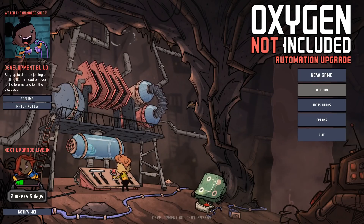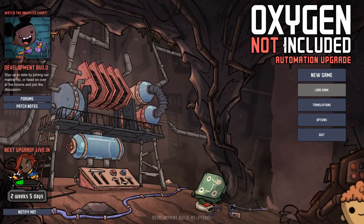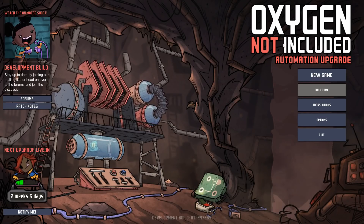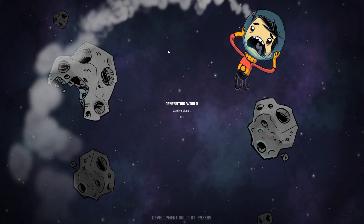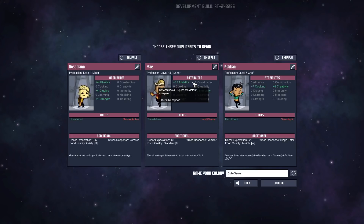If you're not familiar with Oxygen Not Included, Klei Games — the makers of Don't Starve, as well as Mark of the Ninja, many other games — has made a colony simulator, kind of like a side-scrolling diorama version of RimWorld or Dwarf Fortress. The new update adds Boolean logic and sensors related to it, which allows you to automate your base.